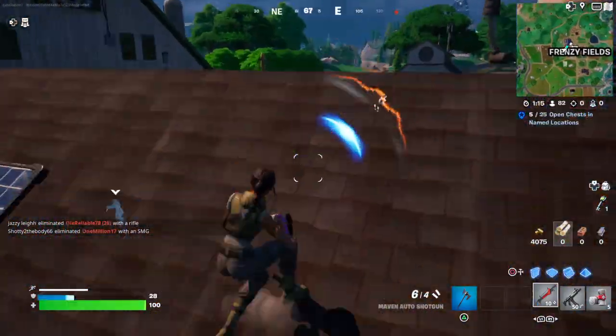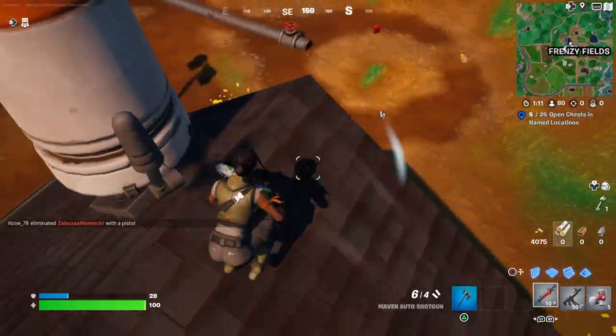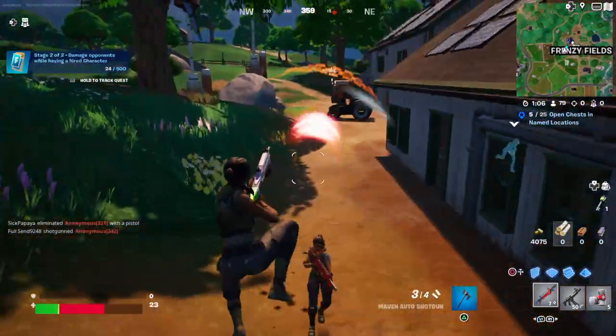Hello and welcome back to Fortnite. This is showing you how to deal damage to opponents while having a hired character. You basically want to land where a character is, hire them, and then deal damage to a player or to players.